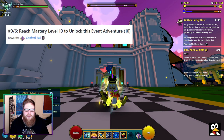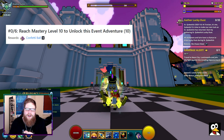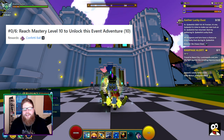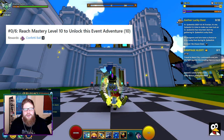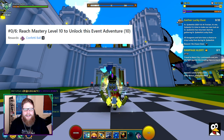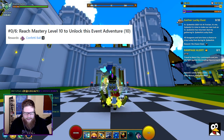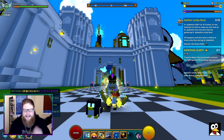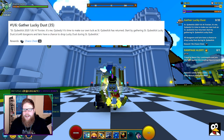So step number zero — which you can see I am already on step number one because I just started — is to reach mastery level 10. If you're not mastery level 10 yet, you do have to get that. You will then start getting confetti balls, and you can see in my inventory there is a confetti ball right here. You can also make these, and I'll explain that further on.